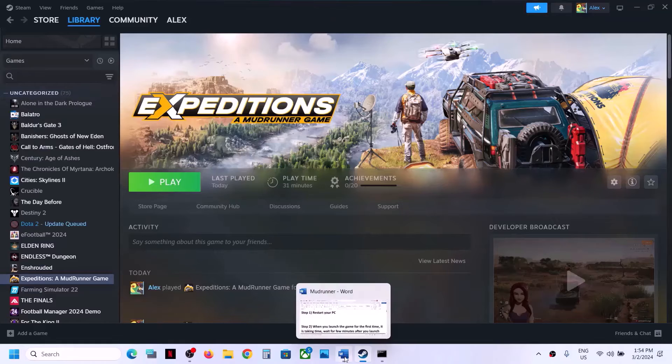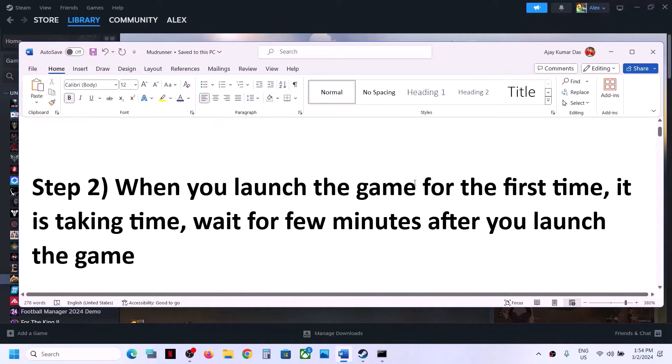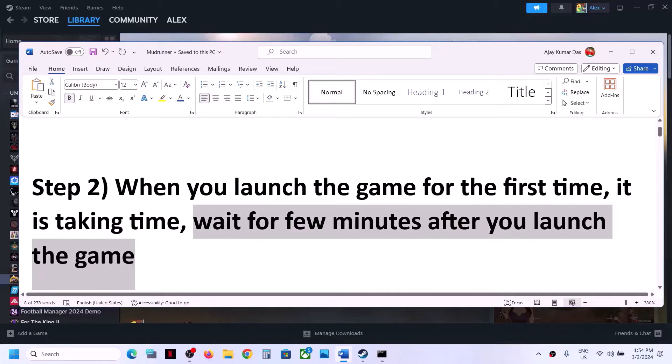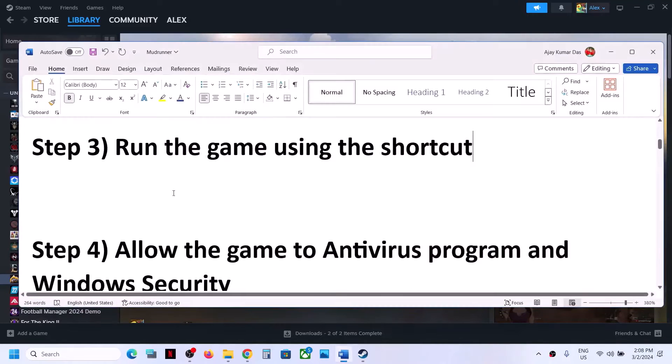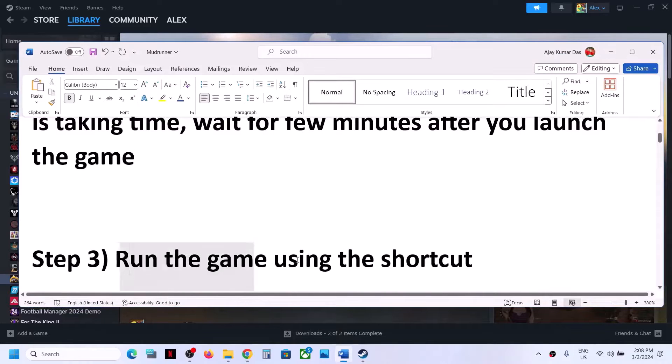The next step is: when you launch the game for the first time it's taking time — for me it took around four to five minutes, so just wait a few minutes once you launch the game. You might see a black screen, and if you wait for a few minutes that black screen may go away and you should be able to launch the game.